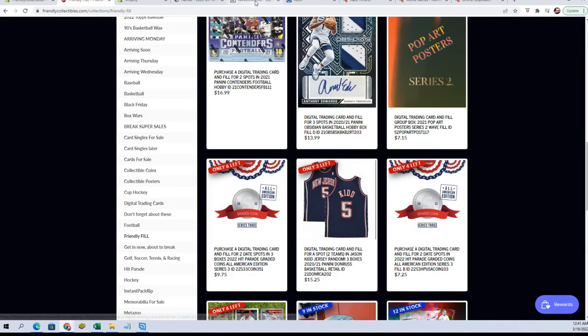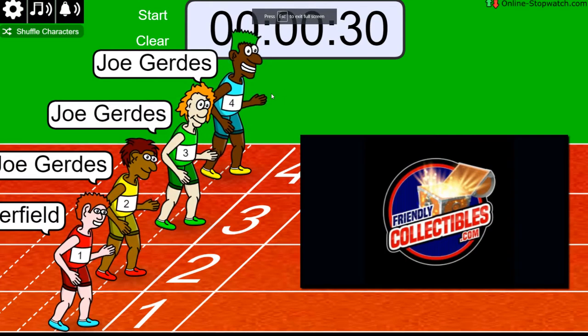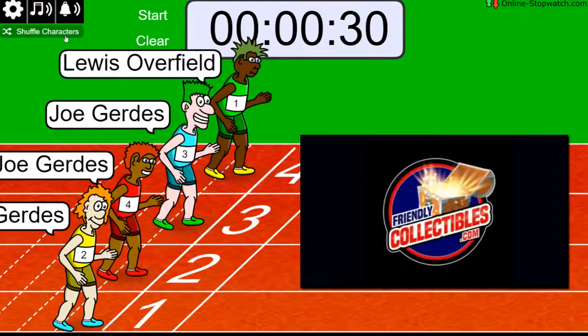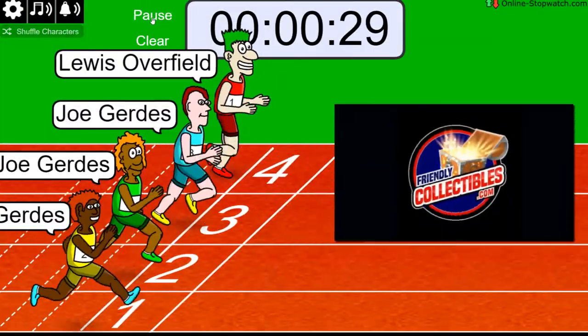Alright, so good luck. You're not getting confused, how about that? Good. Winner gets two spots, by the way. So this is not one of two — winner gets two spots. 1, 2, 3, 4, 5, 6, 7. And we're off tonight.